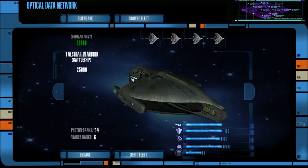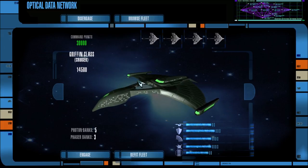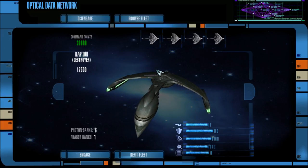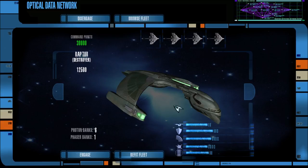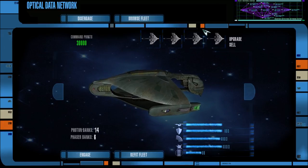We have eight D'deridex-class warbirds, two Vorchas, and four Negh'Vars. We also have eight Raptors from the Romulans — here's the Raptor-class right here, we have eight of those. We have four K-32 Klingon Destroyers and two Vorchas again, so 32 vessels in total. What makes it 32 are these four Tal Shiar warbirds I also have lined up here.